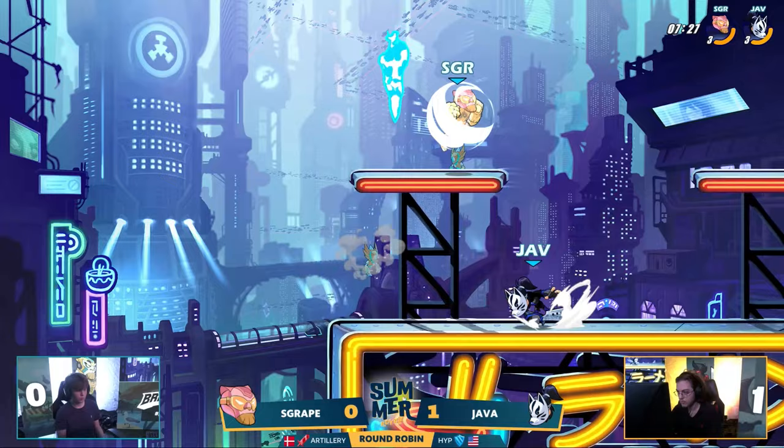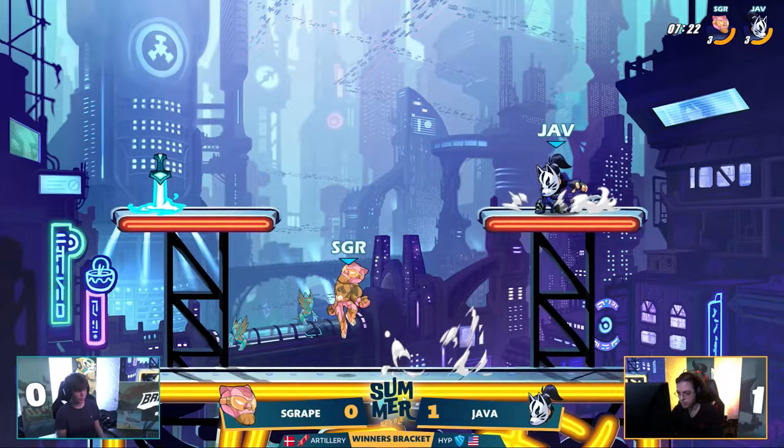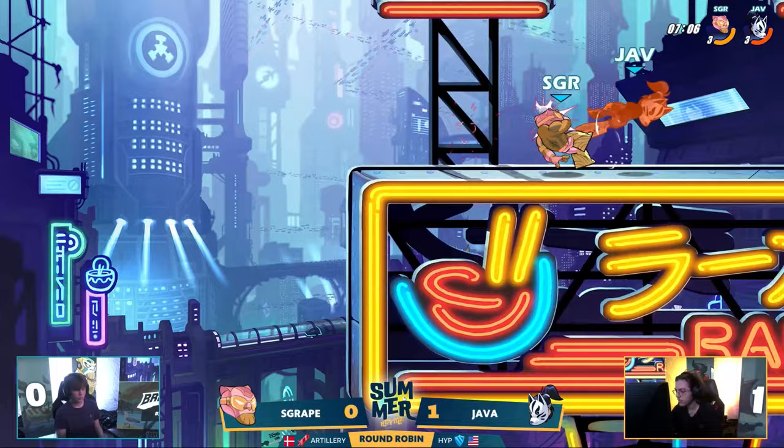S Grape was so signature-effective in his earlier match, and now Java's avoided basically all of them. As S Grape goes for those meta reads — like we talked about — Java's like, well I know the meta, I know how to avoid it, I just gotta make sure I time correctly and drift in the right spots. Java really mixing up his movement options, just dances right around every edge guard attempt, spaces out the side sig as well.